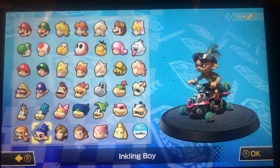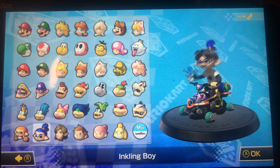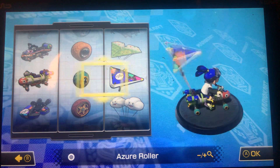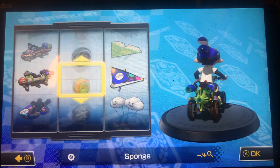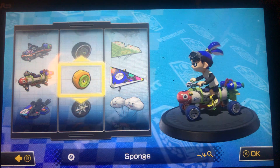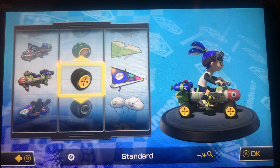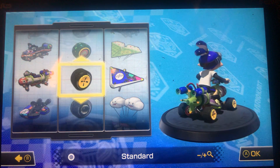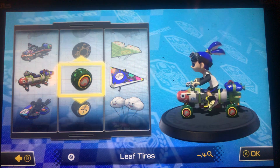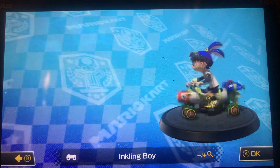Last one is the Ink Striker. The only thing that really changes on the Ink Striker is the ink in the back, so you can go with whatever you want. If you're going blue, go with the blue standard. If you're going purple, go with the standard. If you're going orange, you can also use the standard or the hot monster tires. If you're going green, then just go with the regular slick or the leaf tires. There's a lot of options out there — but that's what I think.